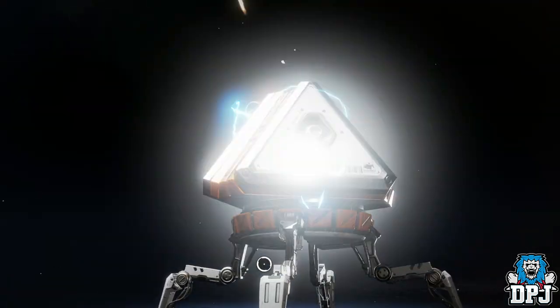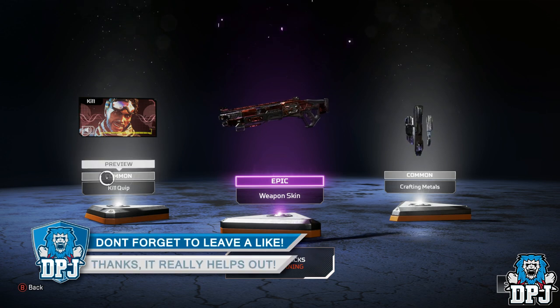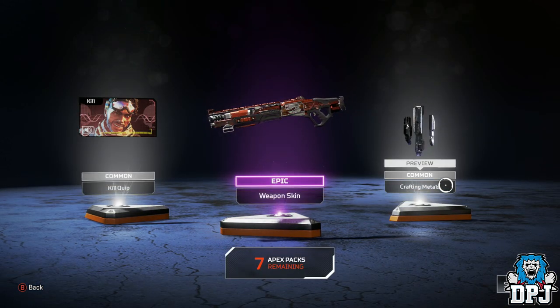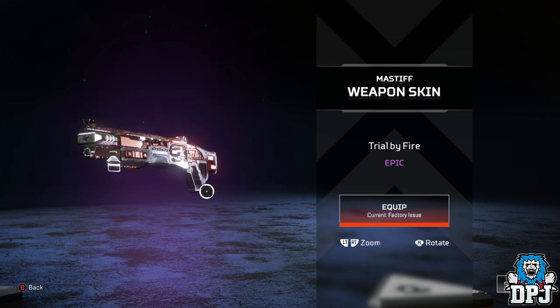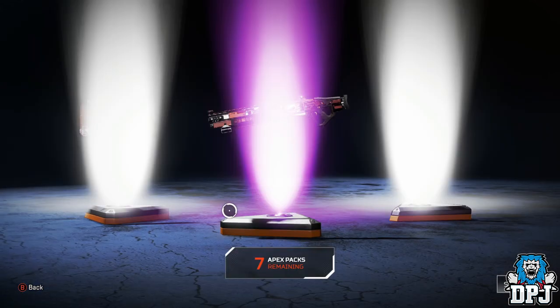I think I saw a purple — yes I did. Got a kill quip: quite the predicament, bad situation. We've got crafting metals and an epic skin for the Mastiff, which I haven't actually used yet. 'Trial by fire' — we'll put it on anyway, that looks pretty cool.